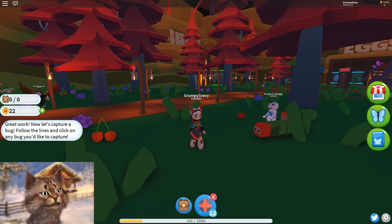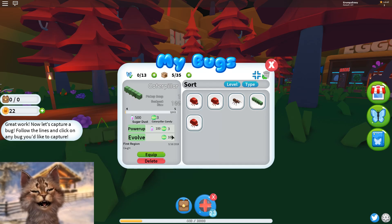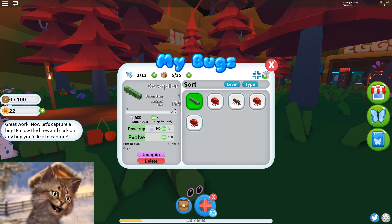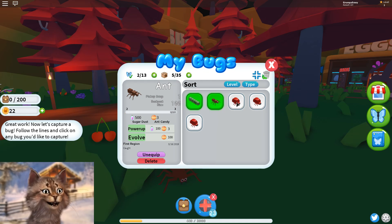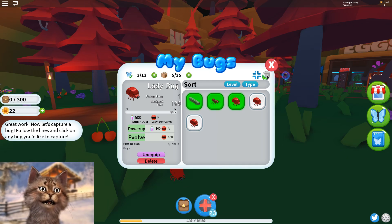Nice! After you catch it, you gotta go here and get equipped. So I got a Caterpie — a Caterpillar. I got an ant and I got a few ladybugs, but I don't know which one I should use. Which one is the highest level? Okay, let's use a level 3-1.